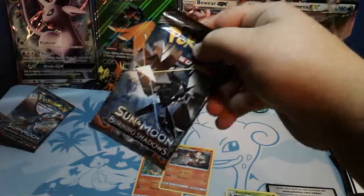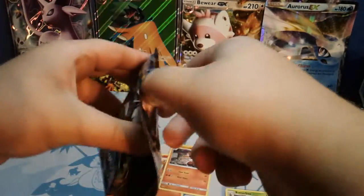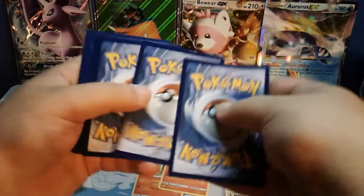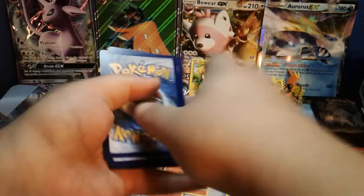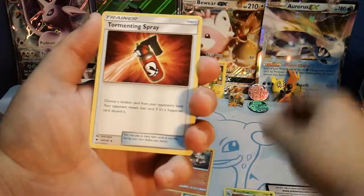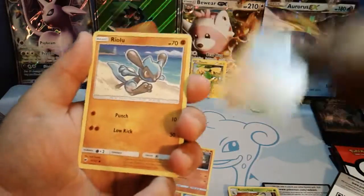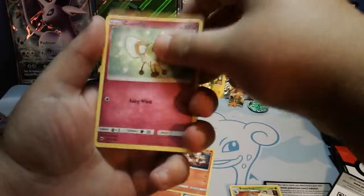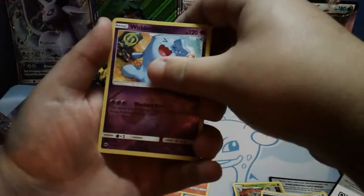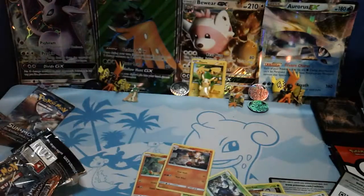Alright, for the last pack, we got Necrozma. Dear Necrozma gods, please give us something good. We are really hoping for something good here. Here's the code card for you guys. Four to the front. We got a Grass Energy, Tormenting Spray, Lana, Heatmor, Tangela, Rhyhorn, Rhydon, Cutiefly, Tynamo, Reverse Holo Wobbuffet — and for the rare, the last pack... a Heracross. Dang it guys.